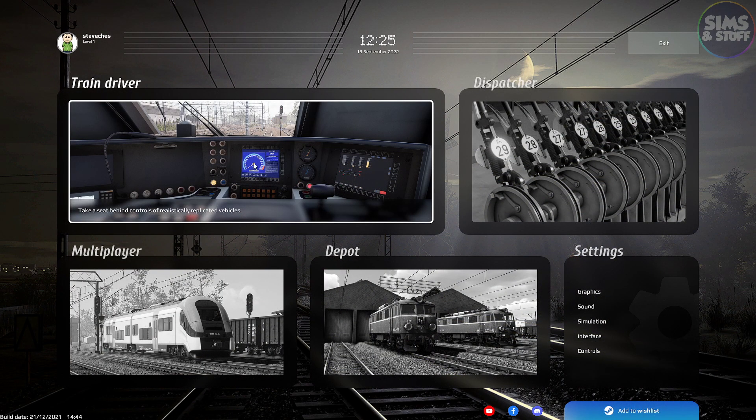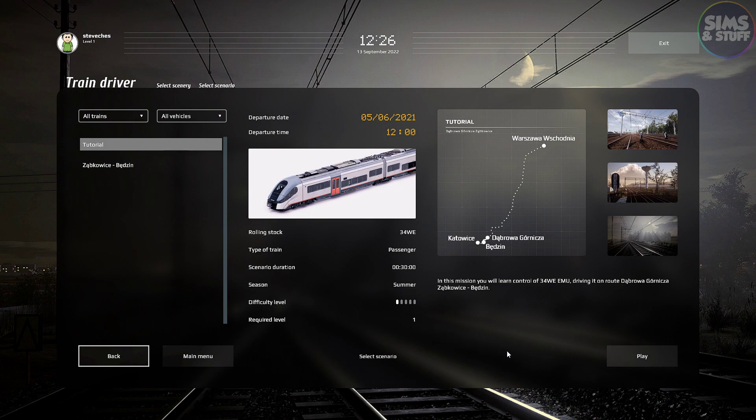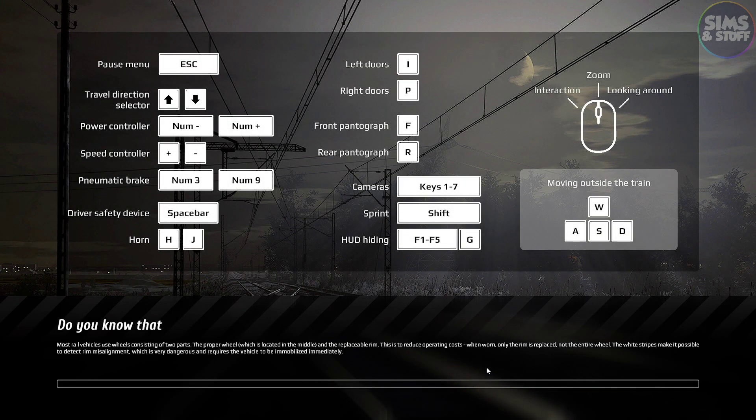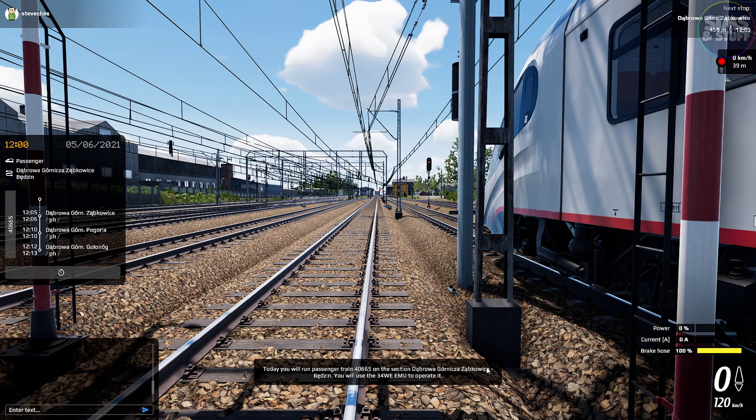So what do we do? Train driver, I'm guessing. I'll pick that line, go with that train. A tutorial — that's going to be useful. We'll see what happens here. The power control is difficult for me because I can't get to my keyboard, so that's going to be an issue. Welcome to Simrail Demo. You are at Dąbrowa Górnicza Ząbkowice Station. Today you will run passenger train 4665 on section Dąbrowa Górnicza Ząbkowice to Benzin, using the 34WE electric multiple unit.